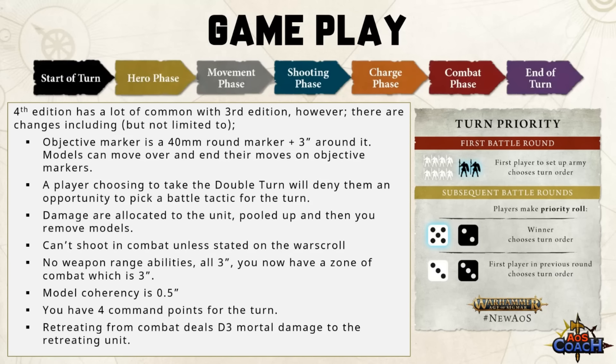The gameplay of 4th edition has a lot in common with 3rd edition — I've had over 10 games now and it's been a process of unlearning and relearning. The objective size has gotten smaller; it's now a 40mm round marker with a contesting zone of three inches around the circle, and models can move over and end their move on the objective marker. If a player wins a priority roll and chooses to take a double turn, it will deny them an opportunity to pick a battle tactic for that turn. Damage is allocated to the unit, pulled up, and then models are removed.